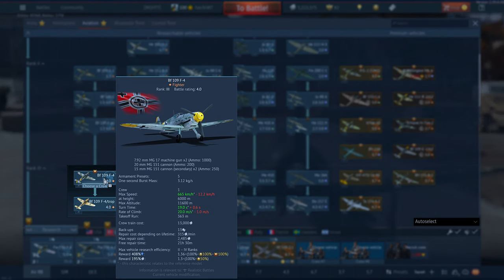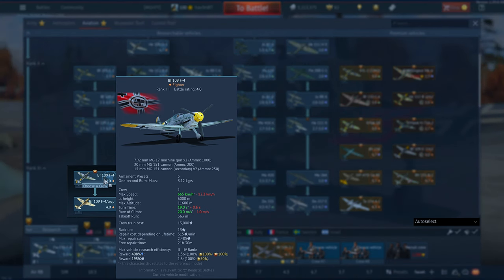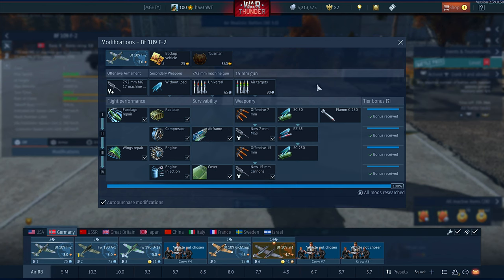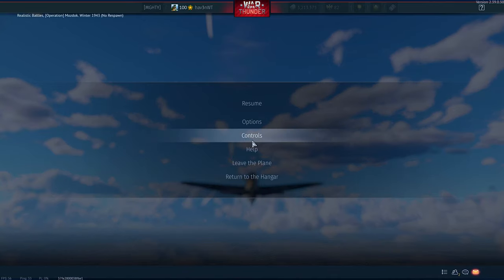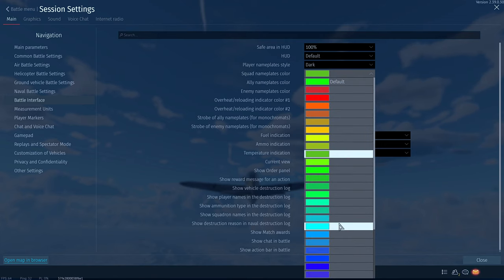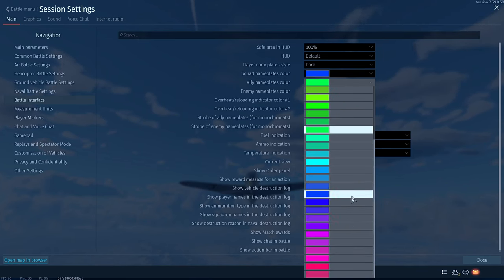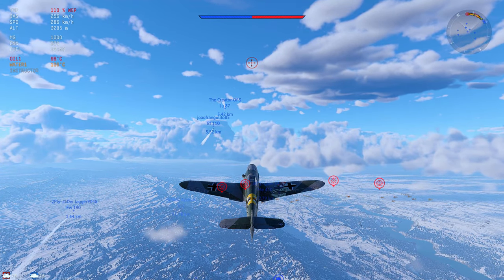Welcome back to the channel. My name is Haven and this is a channel dedicated to War Thunder content. The F2 is remarkable in that it carries the 15 millimeter guns, the 151s. In the current meta as of September/October 2024, the 15 millimeters are in a fantastic place — they have been for a while. So the F2s and F4 variants of the 109s really have great guns right now.